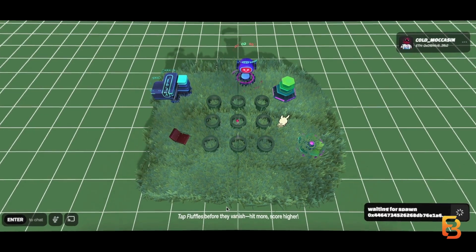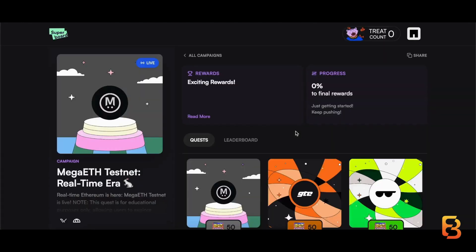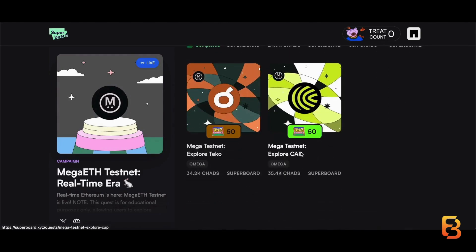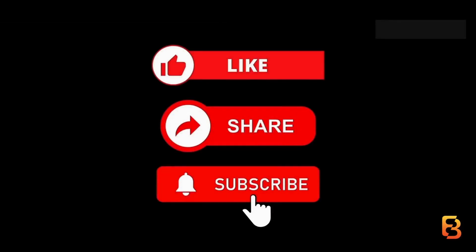Just keep whacking the fluffles! And if you want everything in one place, Superboard has a Meta ETH testnet campaign going on — it has GDE, Bebop, Cap, Teco, everything that we just explored. I'll be dropping the link in the description box for you. Make sure you check it out. That's it — it did not even take five minutes, it's just a four-minute thing. So if you're interested, do check it out.